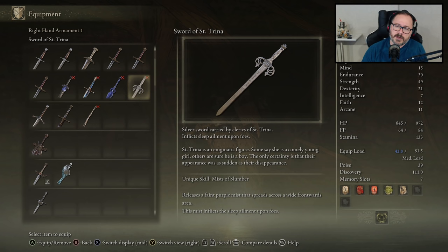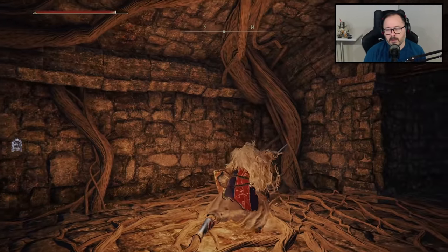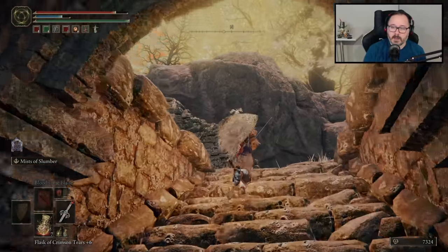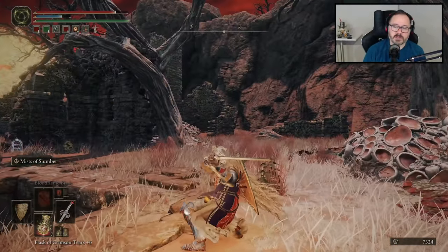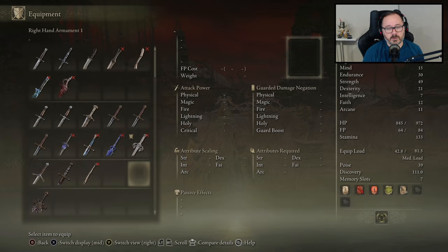Sword of St. Trina — it's got magical damage, scales off intelligence as well. Split damage — probably not going to be particularly good. Causes sleep buildup. Silver sword carried by clerics of St. Trina, inflicts sleep ailment on foes. St. Trina's an enigmatic figure — some say she's a comely young girl, others are sure he is a boy. Like a Gwendolyn reference! The only certainty is that their appearance was as sudden as their disappearance. Unique skill: Mist of Slumber — releases a faint purple mist that spreads across a wide frontward area. The weapon itself deals sleep damage, which is cool.